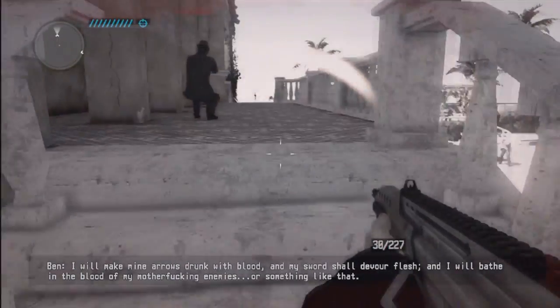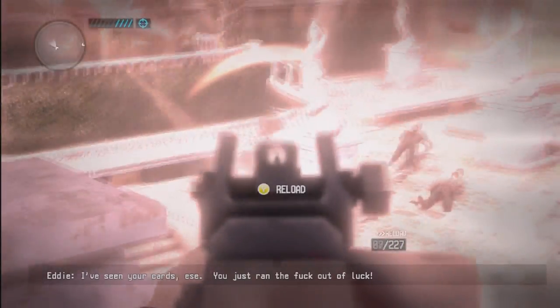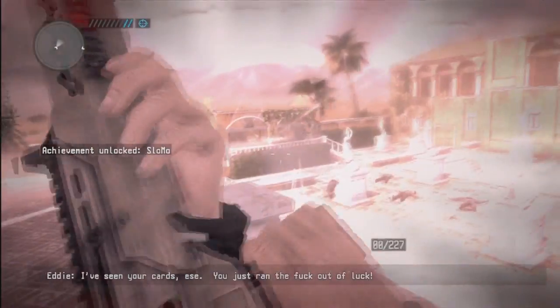But luckily I'm in co-op so my teammate activated his, then I used off his and then I go on his try. This is where I get it — there's the 4th guy, achievement unlock.